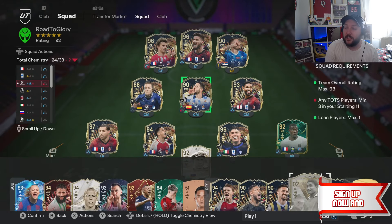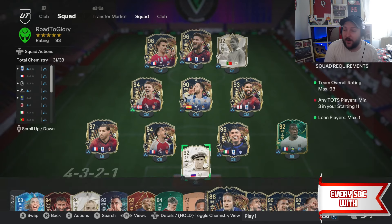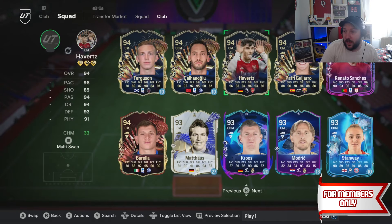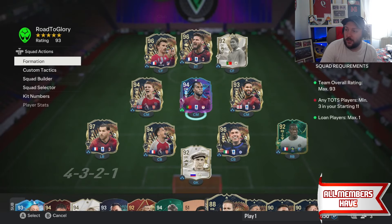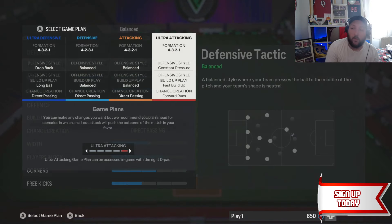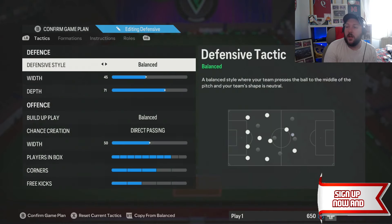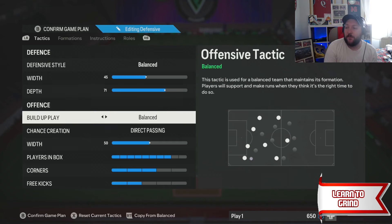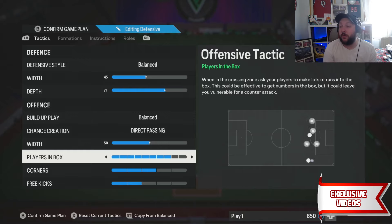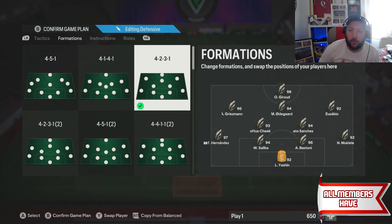I've got a couple of formations and tactics to show you, especially if you've struggled to get wins. My team is very good, but these formations and tactics will definitely help improve your gameplay. First, click on the left stick and then click on Custom Tactics. You can switch to a 4-2-3-1, or go ultra attacking, attacking, defensive — whatever you choose they all work the same. We're going with balanced: 45 width, 71 depth.